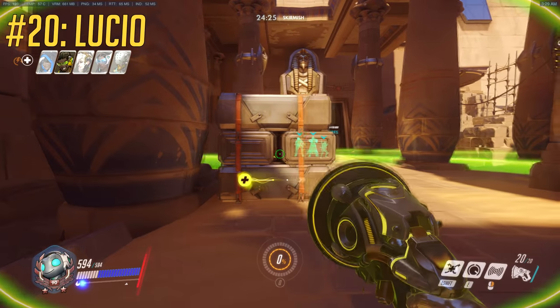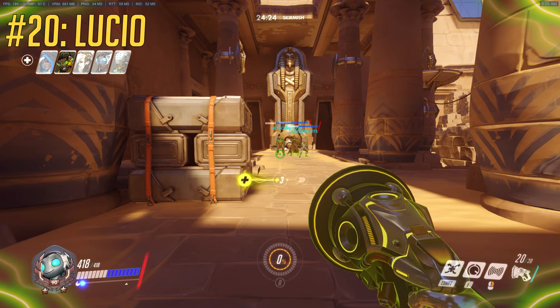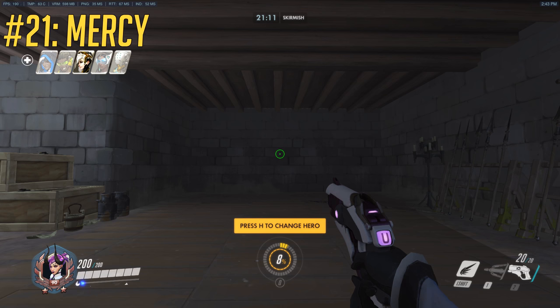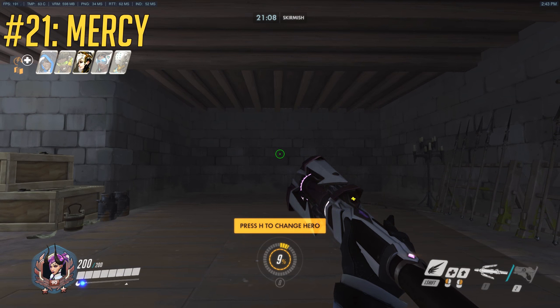Sound Barrier has multiple pulse waves, so as long as you're within the line of sight of a teammate even near the end of it, you can still give them the shield. Mercy can automatically reload her gun with her staff out as long as she waits the normal reload time.